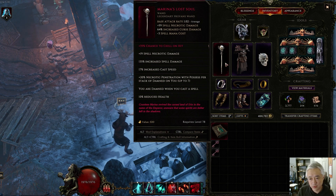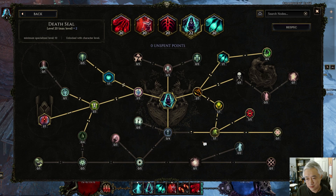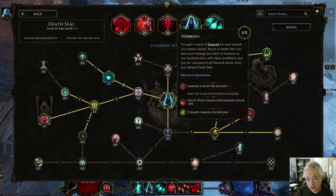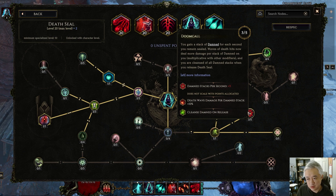Why do you want the Wand? Aside from giving you flat spell necrotic damage, spell damage, cast speed, and necrotic penetration, the second-to-last line of text says you are damned when you cast a spell. Now, why do you use the Doom Call node? For each stack of damned on yourself, you get 10% more damage on your death waves. So if you invest 5 points into Doom Call, even without the Wand, you'll get 5 stacks of damned per second while Death Seal is active, therefore boosting your death wave damage every second.